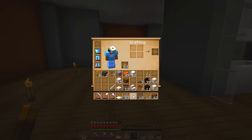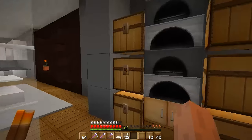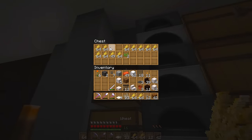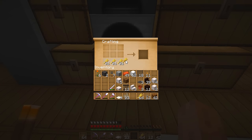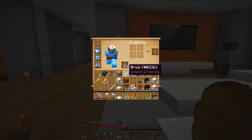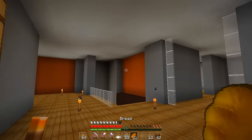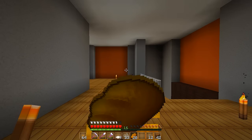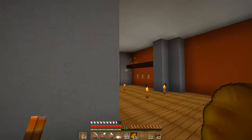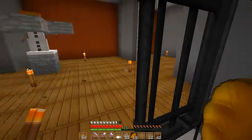When adding new members we mainly look at the channel - does everybody on the server like this channel? That's what it comes down to. The application form in the description does ask for subscriber count and views, but that's just a formality to separate real YouTubers from non-YouTubers. We've even had fake applications claiming to be PewDiePie.